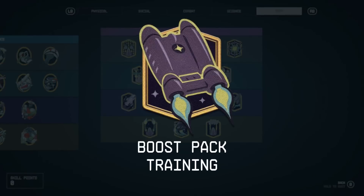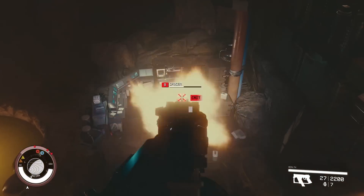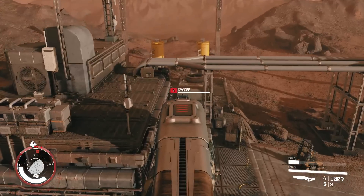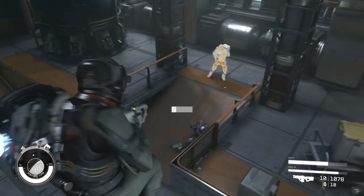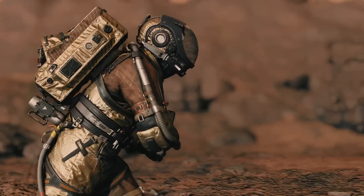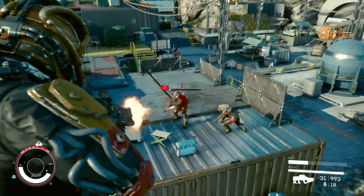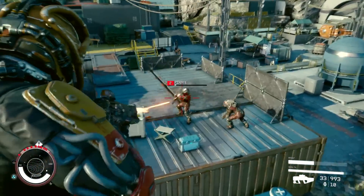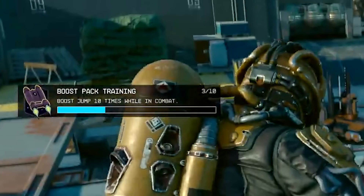Another skill you can pick up is Boost Pack Training within the Tech Tree. This lets you equip and utilise a jetpack to jump, glide, or even fly around in combat based on the gravity level. It seems having the high ground is an extreme advantage in Starfield — you can rain death down on enemies, drop mines and grenades right where you want them, and get into places you aren't welcome. Here we see the player attacking pirates on Jemisin, flying toward a group on shipping containers, doing an air dash, and gliding while aiming down sights — boost jumping in combat gains progress within the Boost Pack Training skill.